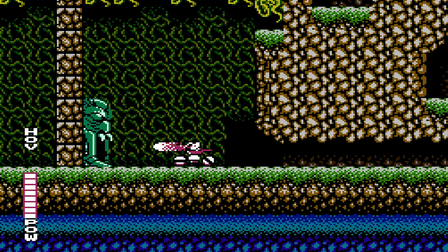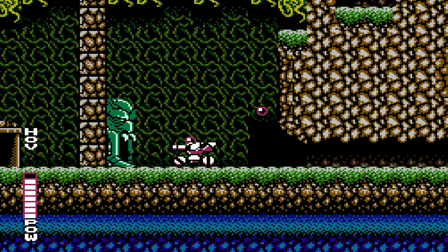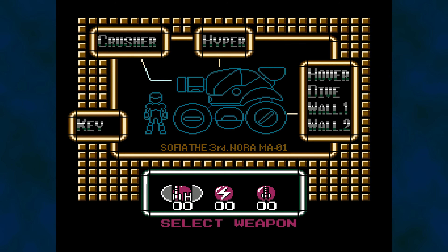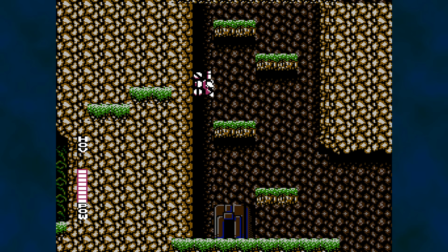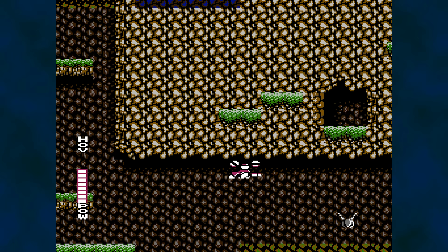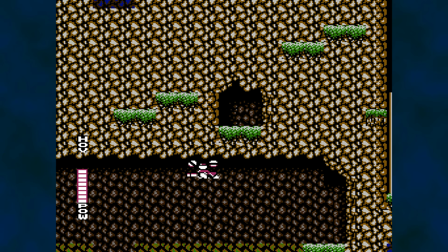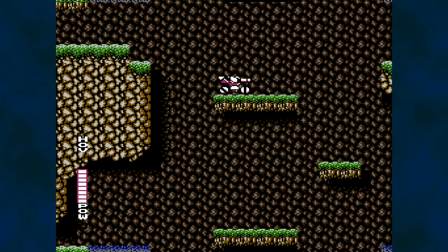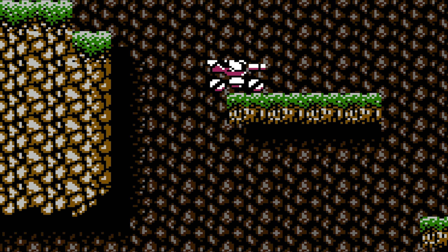Upgrades help reach new areas. The hyperbeam lets you destroy the guardian that blocks the way to Area 2. The pause menu shows items acquired, including the Wall 1 and Wall 2 power-ups. Wall 1 lets the tank move up and down walls; Wall 2 allows it to hang from the ceiling. No extra input is required and the transitions are seamless — simply holding right on the D-pad causes the tank to travel in four different directions, rotate around a platform, and display many unique frames of animation.